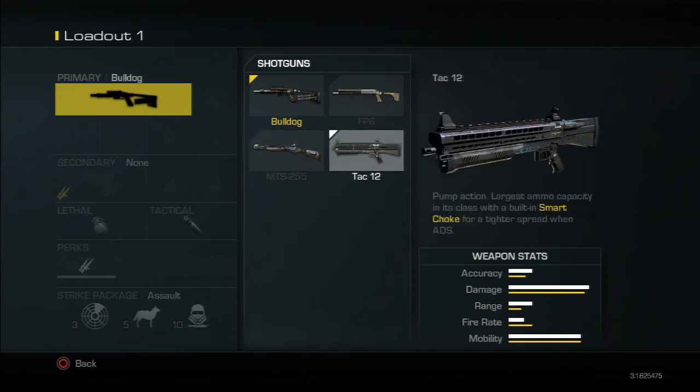Lastly, we move on to the TAC-12, which looks like a remake of the KSG, while the FP6 looks like a remake of the M10-14. As you can see, the TAC-12 has a smart choke for tight spread when aiming down sight, which is what I meant when I said the FP6 is the best for hip-firing. It's also a pump-action with a very large clip capacity. The smart choke really does help — it definitely helps when aiming down sights.